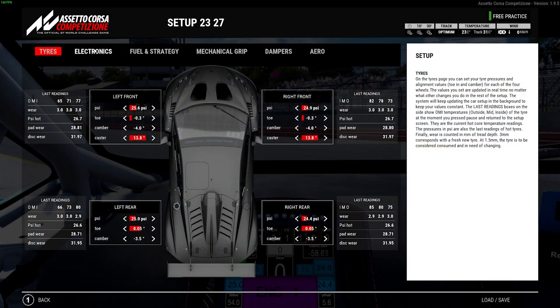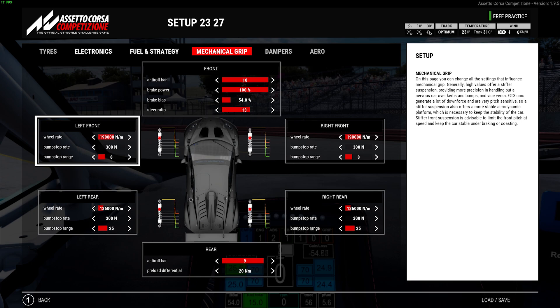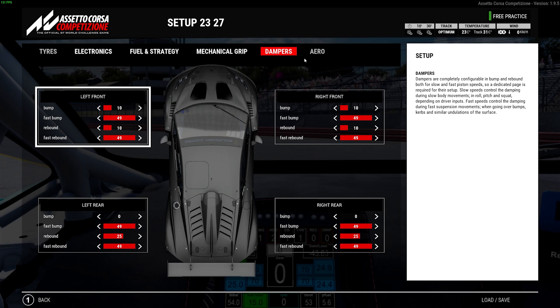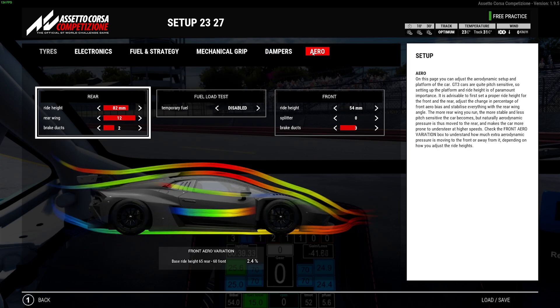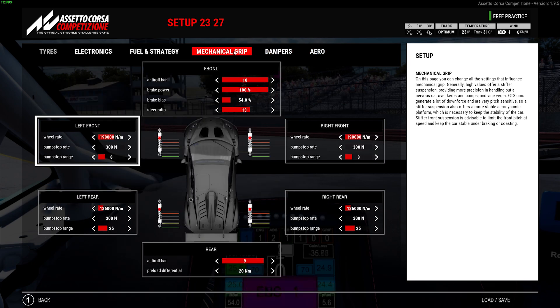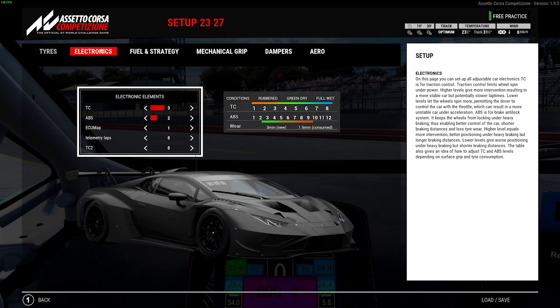So this is our setup. A little bit of positive toe. Mechanical grip wise, running quite a stiff car once again on front and back and also the roll bars. The damper is pretty standard for me in the Lambo. And aero wise, running quite a bit of rake — maybe for the race one click less rake would do good, as the setup is quite aggressive.